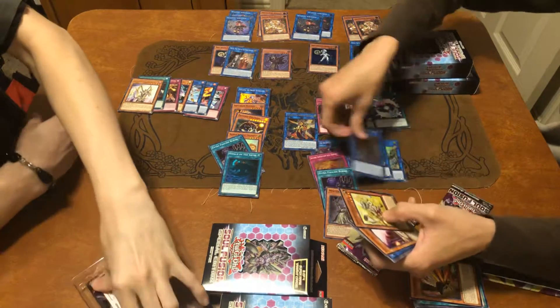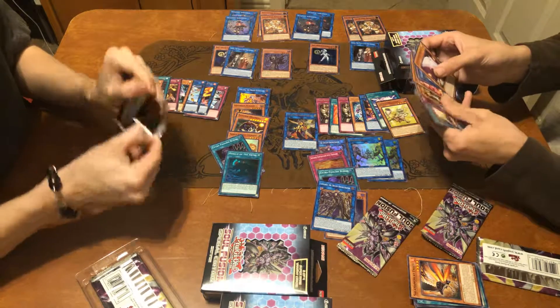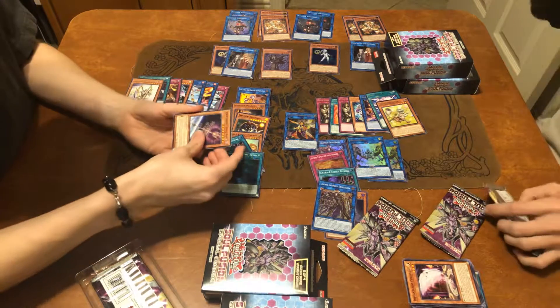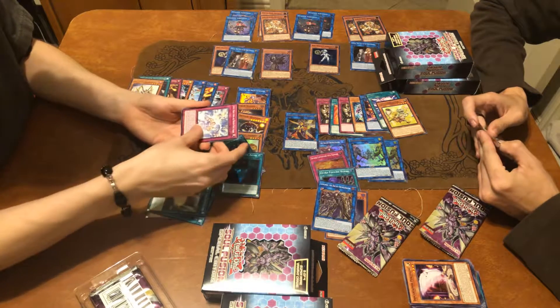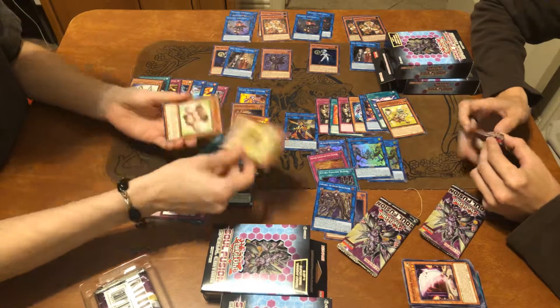It's always nice to see Token Collectors. They're not a bad card, but they're not a good one either. World Legacy World Wand, Predoplast, Dino Wrestling, Noble Arms Needed Again, Necro Valley Throne, Token Collector.